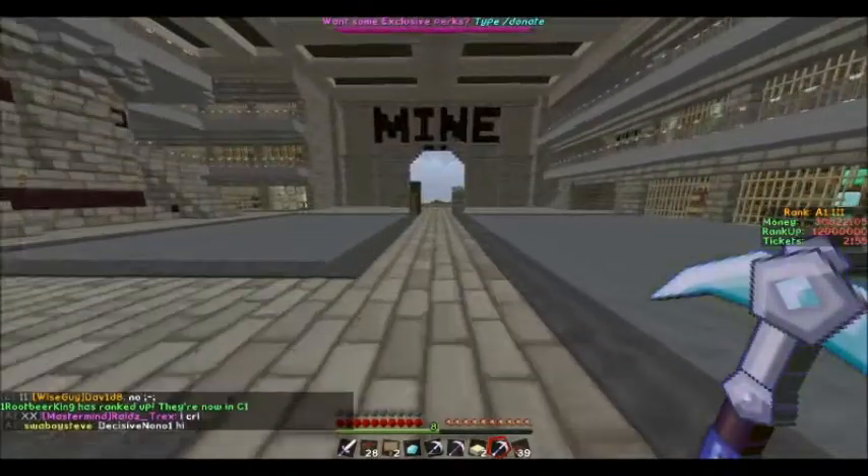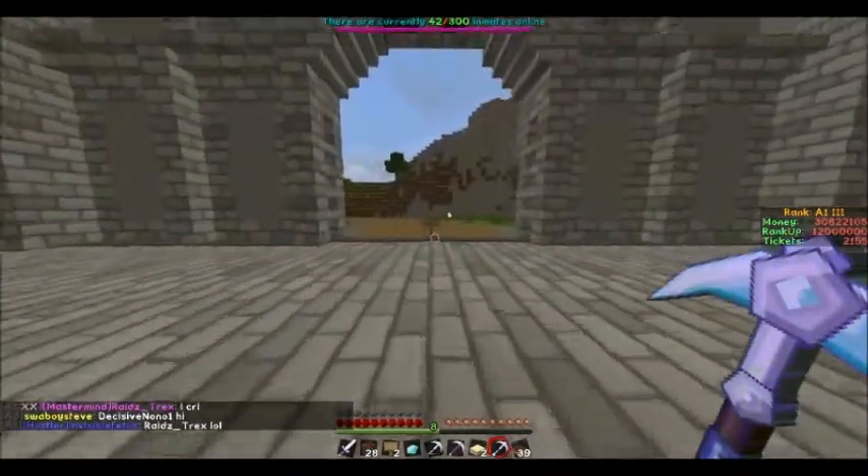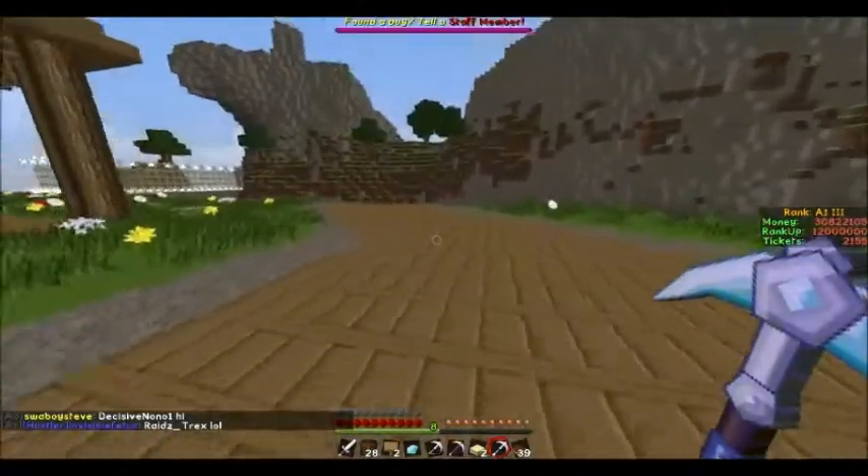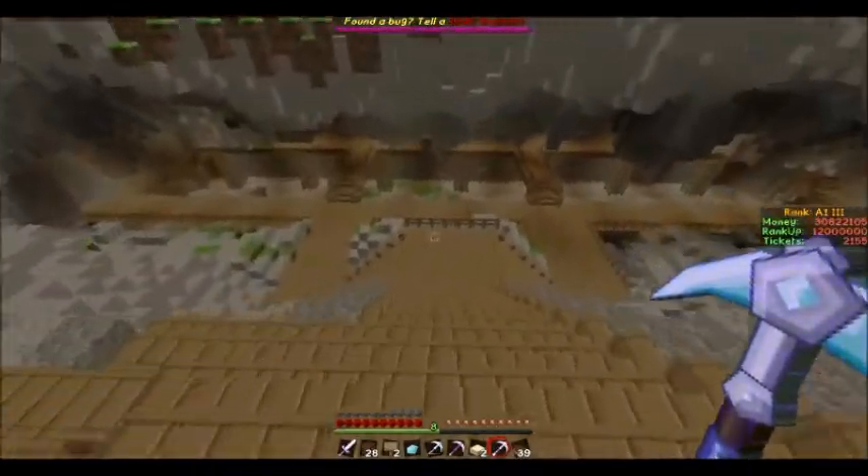So basically an explosive pick is like a TNT, so you want to hit the block and it blows a 4x4 radius, as I'll show you guys now.